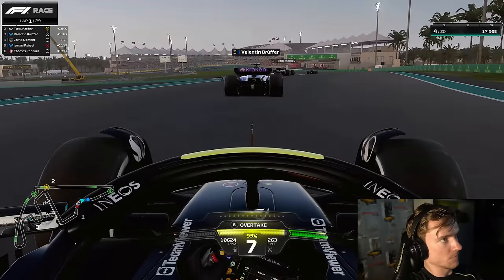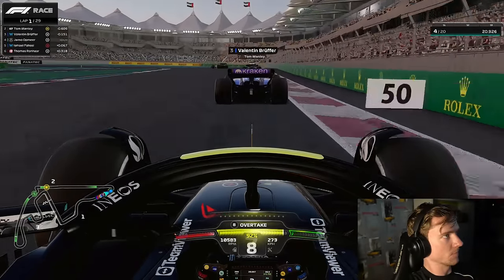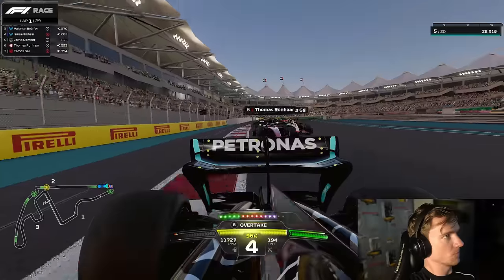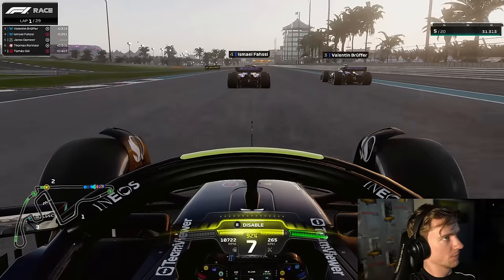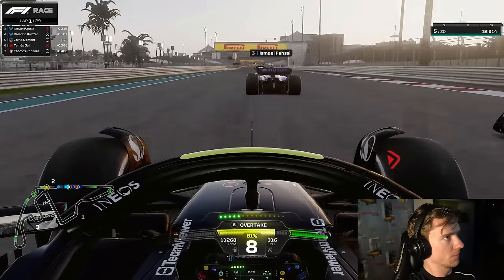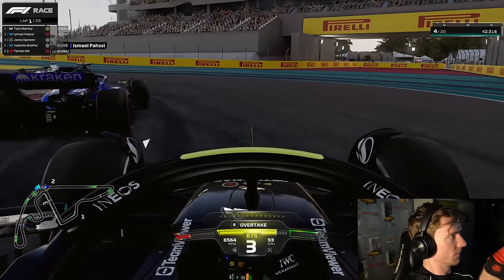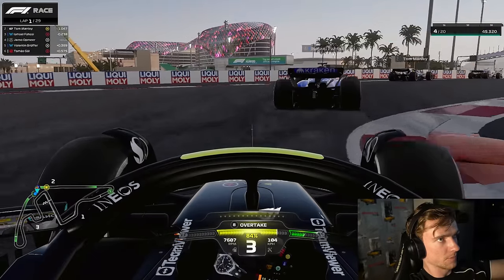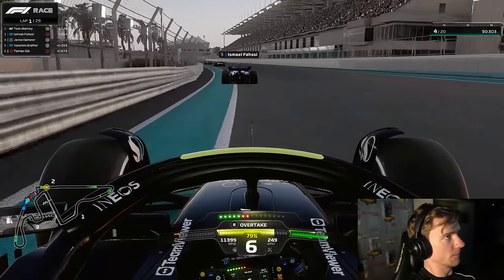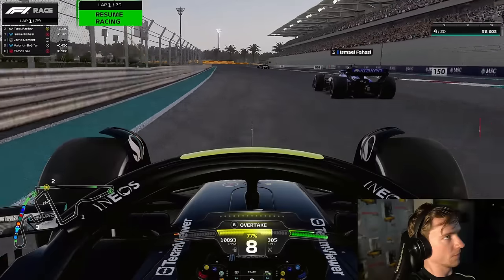He's on the softs and he's going to be a lot faster in these opening few laps. Going into the next left-hander we brake deep because he has so much more grip. A lot of people on softs, a lot on hards. Trying to overtake Valentin Brouffer into the next chicane, and having a look down inside of Ismail Fassi again — not letting him go that easily. You can see how much more grip he has early on, but tire wear is quite high around here, so let's see if he can hold on to the softs.